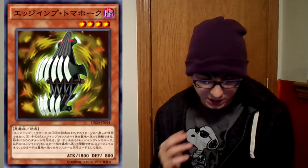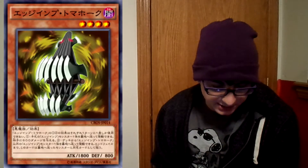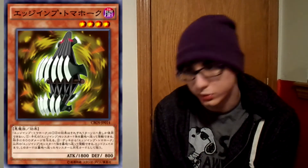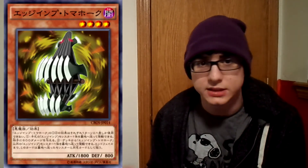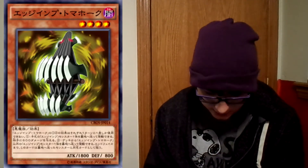The last Egymp card confirmed was Egymp Tomahawk — level 4 Dark Fiend-type effect monster, 1,800 attack, 800 defense. All the new ones are level 4, which makes the Tour Guide engine less viable for the deck. You don't need the Tour Guide engine per se — Tour Guide just helped you get to cards like Egymp Scissors sooner. These new cards mean you won't need that. You can throw one copy of Foolish Burial in your deck and instantly have a way to get Scissors. You probably don't need 3 or even 2 copies of Scissors — you can run 1 or 2 simply because these new cards are all good.